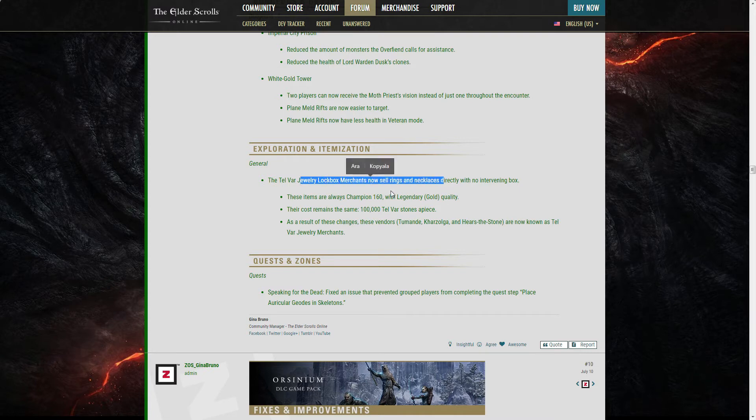Jewelry loot boxes: merchants now sell rings and necklaces directly with no box. I don't know who's buying Black Rose or Powerful Assault jewelry boxes anymore — those sets are pretty much useless.